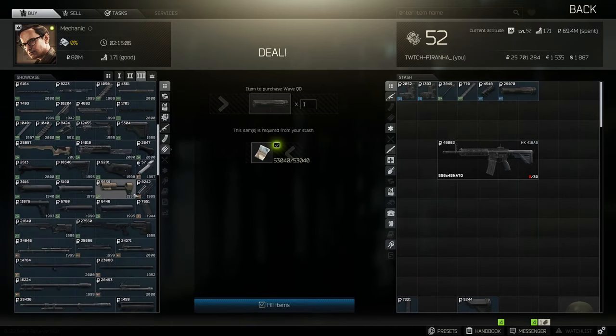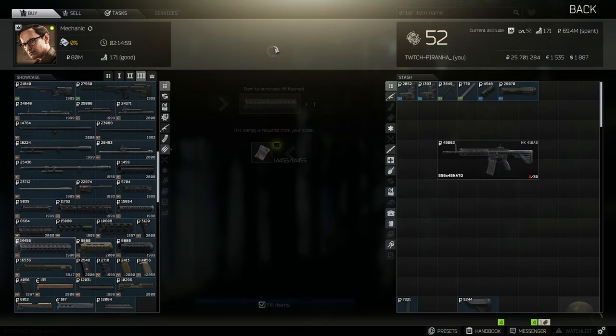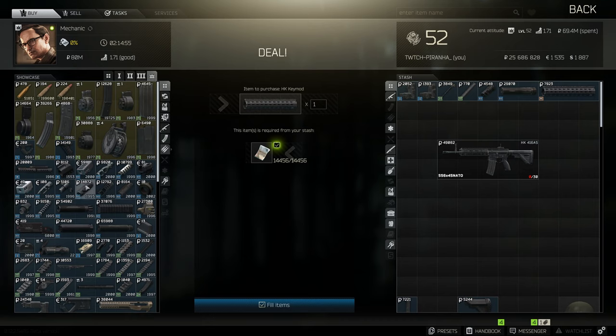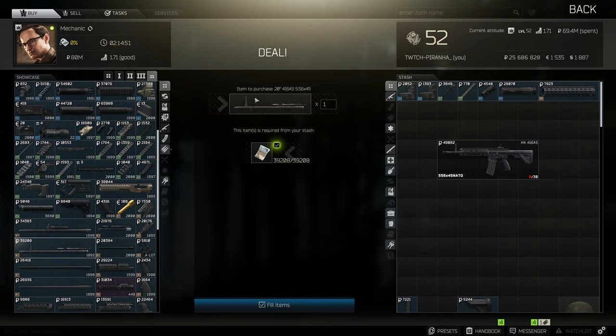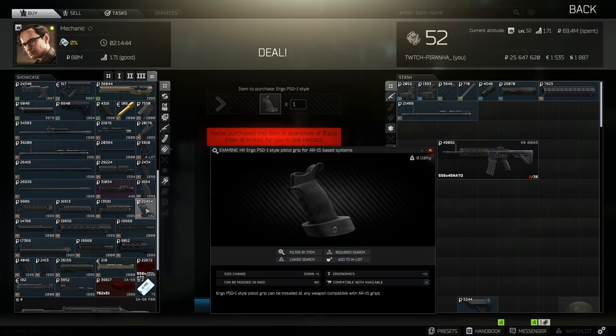Scroll down and grab yourself the HK KeyMod. Then over to tier 4, you're going to need to grab yourself the 20-inch barrel for the HK, as well as the Ergo PSG-1 style pistol grip.